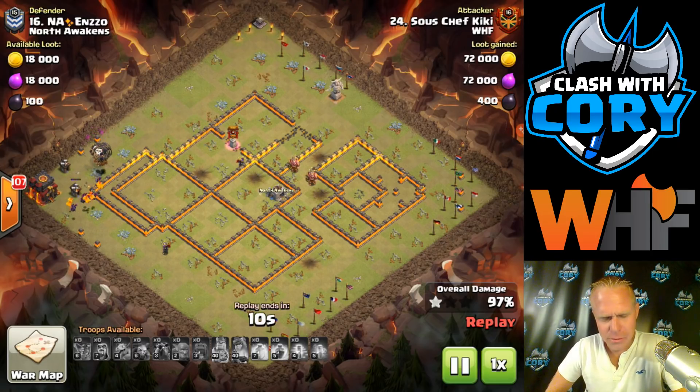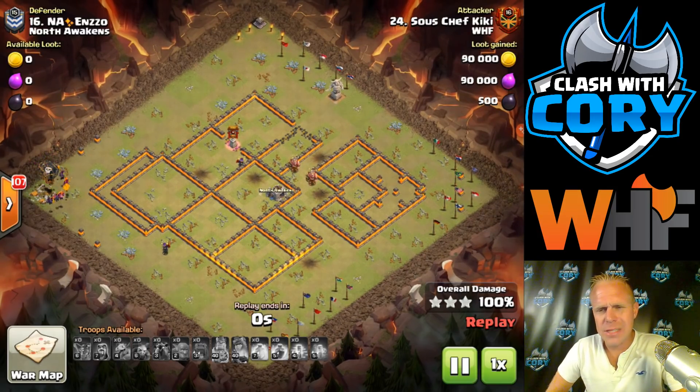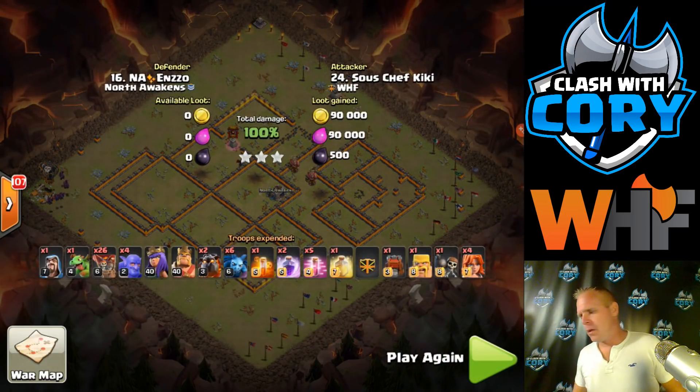If you're learning Lalo, stick to the Wrecker Lalo army — it's definitely the easiest. You're going to take out a lot of that base with your entry and your heroes, so you won't have as much Lalo left over. It's a lot easier to learn on. So with that, let's get into our second attack.